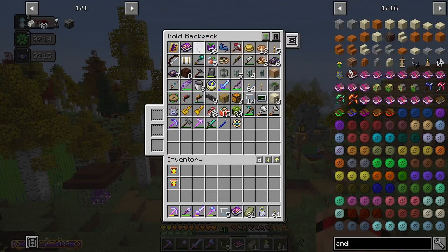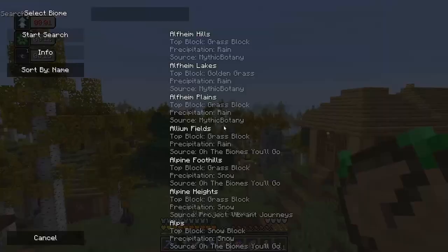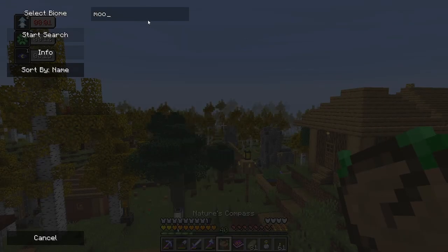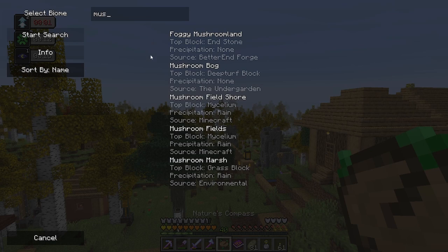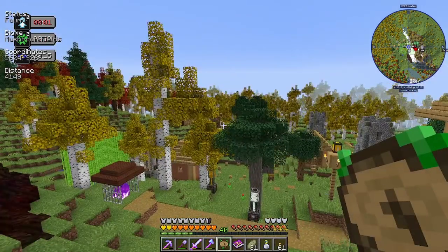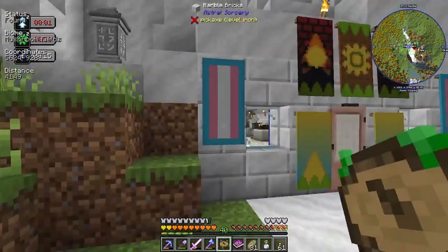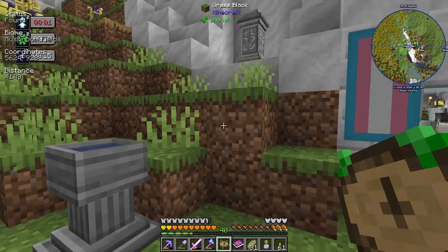We're going to do the thing that everybody has been mentioning, which is - let's grab Nature's Compass. Is it called a mushroom biome or a mooshroom biome? Let's go for this one because it's got mycelium. Our buffs are kind of in the way, but we can kind of see it's 4,000 blocks away in this direction.